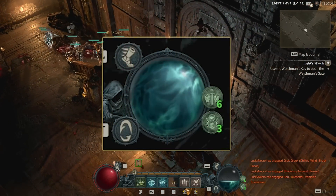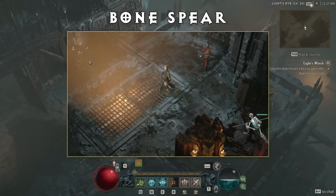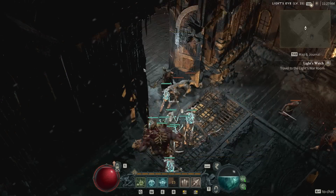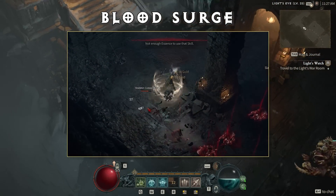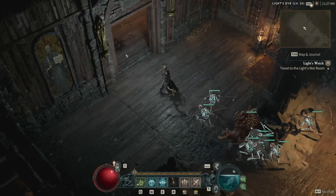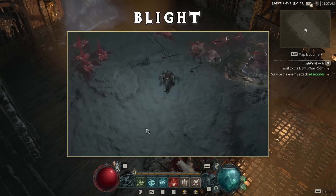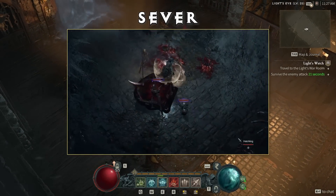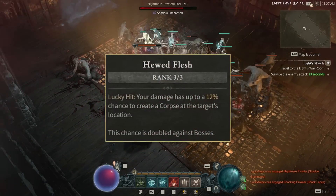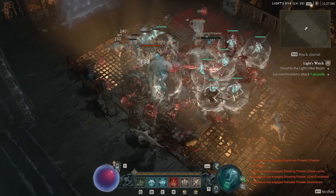Next, the Necromancer unlocks its core skills, where you'll spend your essence. The first is Bone Spear, which sends a spear flying at your target and decimates everything behind it — so satisfying. Then there's Blood Lance, which throws a blood lance at enemies, and Blood Surge, which draws blood from enemies before expelling a nova dealing massive damage — blood abilities can also heal you via passives. Blight does damage before leaving a defiled area on the ground that deals damage over time. Sever creates a specter of you that charges forward and attacks with its scythe. A great passive to note here is Hewed Flesh, which gives you a chance to create corpses any time you damage an enemy — essential for corpse explosion or undead army builds.